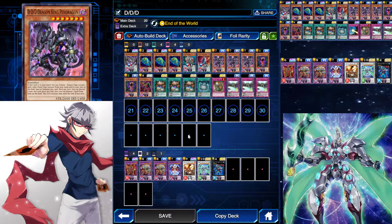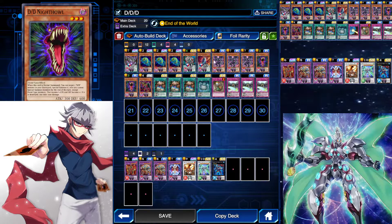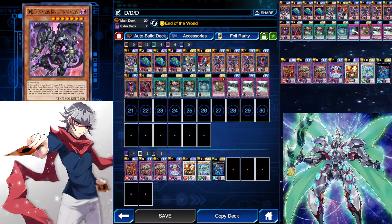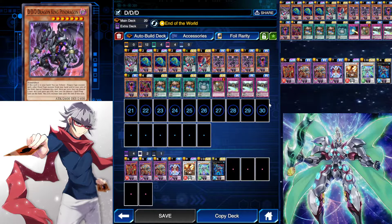You got DDD Dragon King Pendragon, which is actually pretty ridiculous. Discard one card, pop a spell trap on the field, and gain 500 attack, so it's 3,100. Attack and pop a back row. It's easy to special summon with DDD Swirl Slime, so after you do a fusion summon using DDD Swirl Slime and a Night Owl or anything else, you can then banish DDD Swirl Slime and bring out Dragon King Pendragon on the first turn. I do that plenty of times.